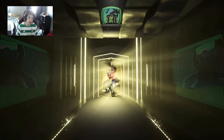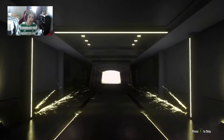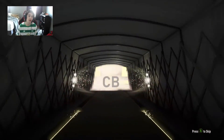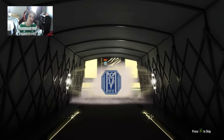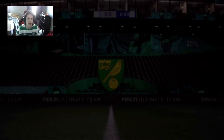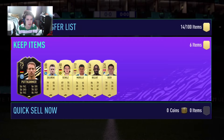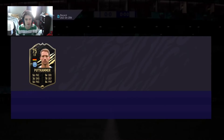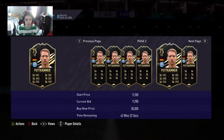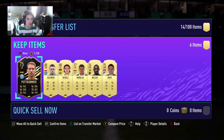Gold players pack — this one is for marquee matchups so it is tradable. No walkout but we do get a board — it is an inform, a German center back. Is he still worth a ton of coins? He is. So let's put him up on the transfer list and send the rest to club.